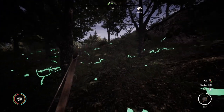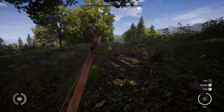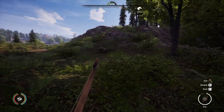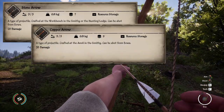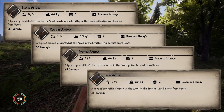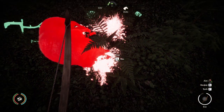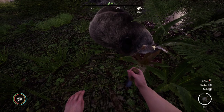Arrows are the ammunition used with bows, and just as the bows increase in damage output, so do the arrows. The types of arrows you have to choose from in Medieval Dynasty are Stone, Copper, Bronze, and coming in with the highest damage output of 55 is the Iron Arrow. You can take down a boar with a single shot to the noggin using a bow and a bronze arrow.